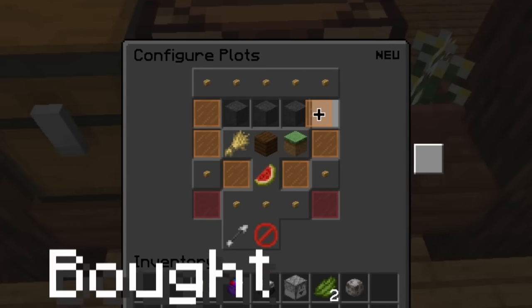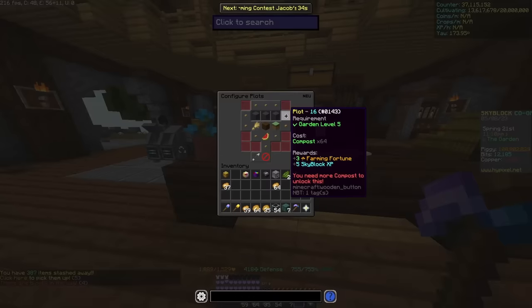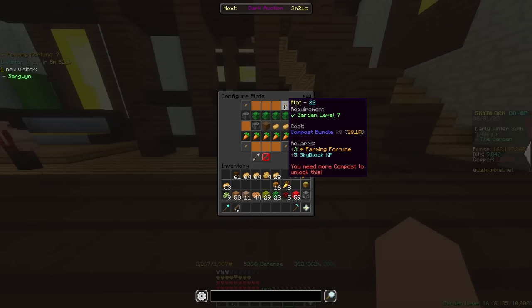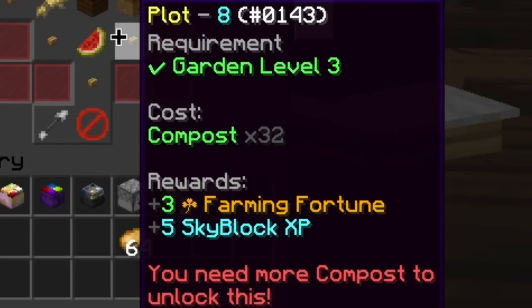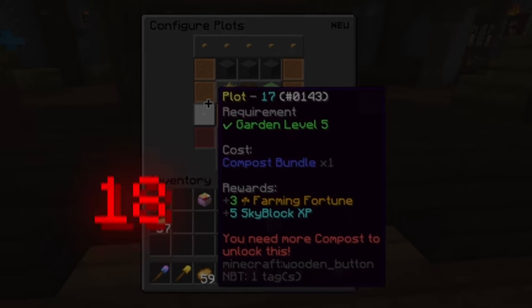I also bought plots. I didn't need more farming space, but simply buying a plot gives you 3 farming fortune and you don't even need to clean up the plot. The last plots are very expensive — upwards of 100 million coins for just 1 — but the starting plots are comically cheap, so for around 20 million coins I unlocked 6 of them and got 18 fortune.